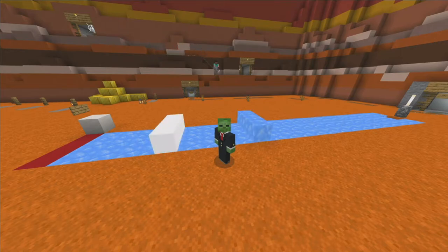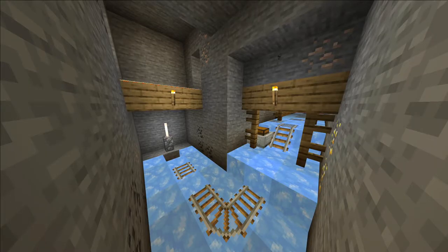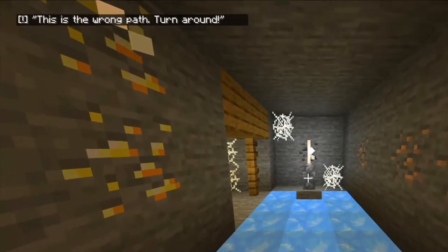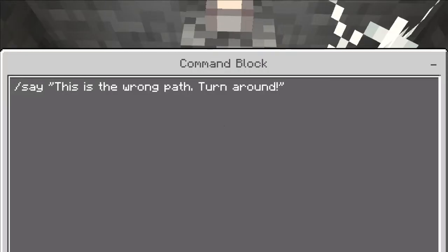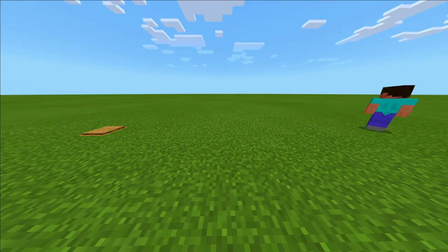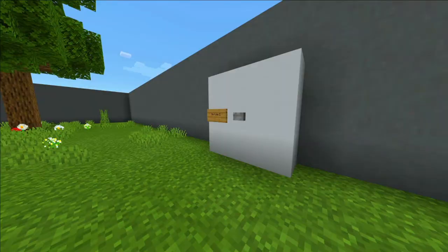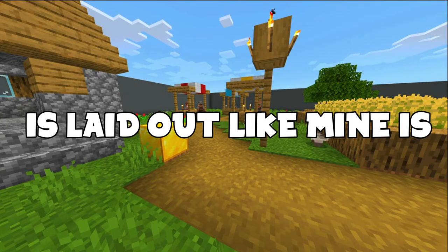If redstone isn't your thing, perhaps command blocks might be an interesting idea. I'm not a genius when it comes to commands, but I do know a fun way to troll your friends. On my mineshaft hole, the player has to choose one of three paths: the spawner path, minecart path, or the ore path. At the end of two of these paths is a command block that, when activated, says a line of text in the chat indicating you must start from the beginning. The command can be found on screen right now. Another way you could use command blocks is by helping people get around — at the end of each hole, there is a wall that I use to teleport people to the next hole.